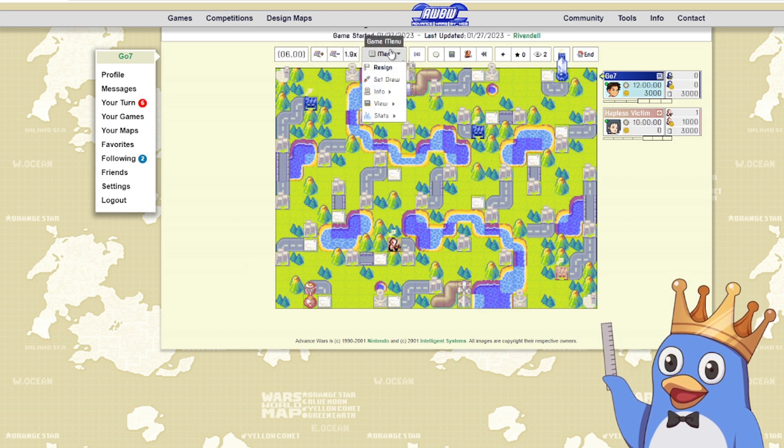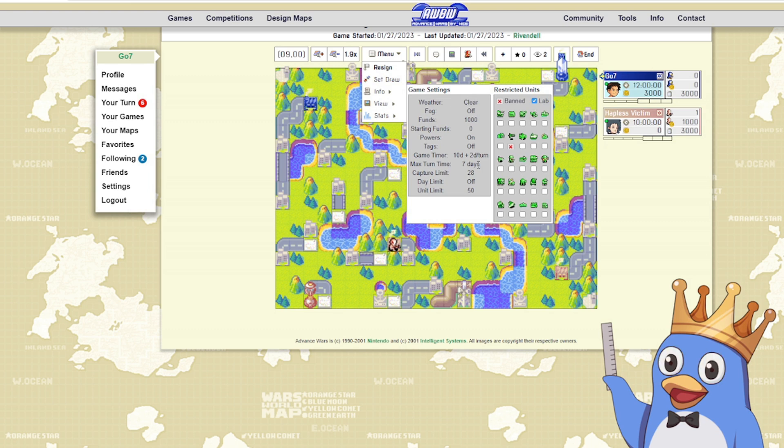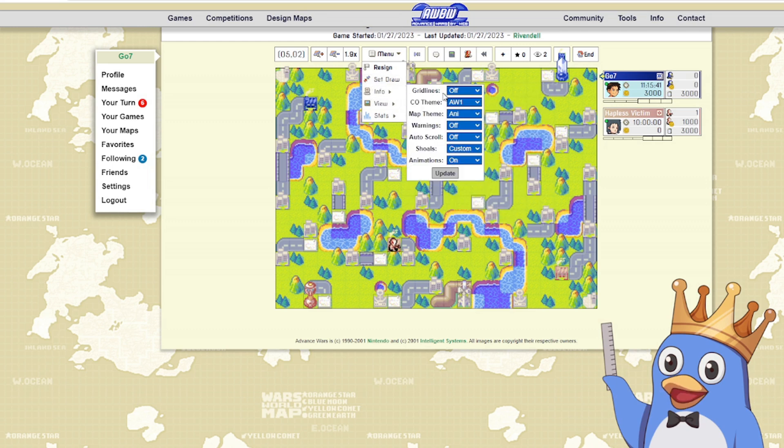Next we have the game menu where you can resign, offer a draw, or go to the info panel which shows the settings for the game. Most of the time you'll come here to look at the capture limit, which is one of the win conditions — it says 28 capture limit, so if I had 28 income-generating properties I would win the game. You can also see what units are banned and which are under a lab. In this case just the black bomb is banned, which is pretty much always banned.